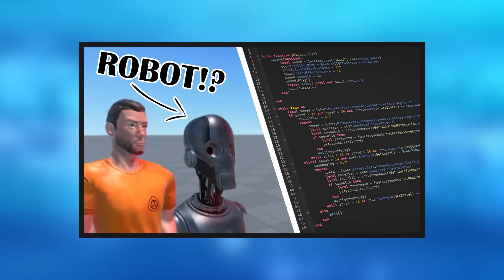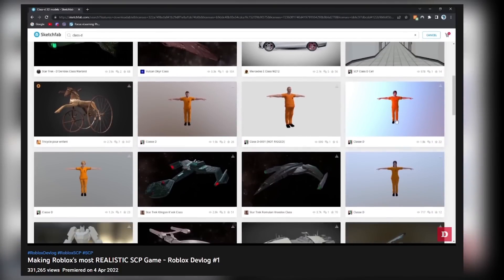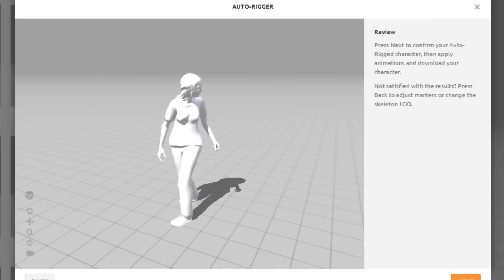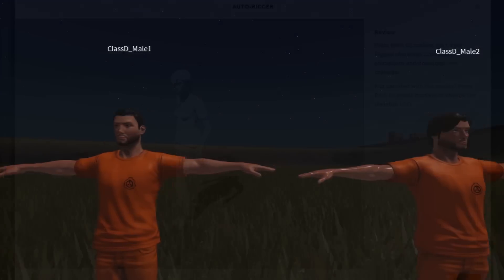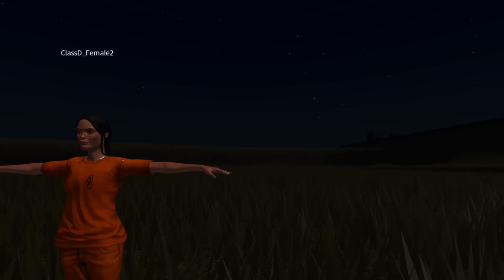If you watched Devlog 1, then you may remember that there were 4 good Class D models. I decided that now was the best time to add them to the game, so I needed to make a character selection system. I imported the 3 other characters into Mixamo to rig them, then imported them into Roblox — they looked very cool. By the way, this took me an hour to do.